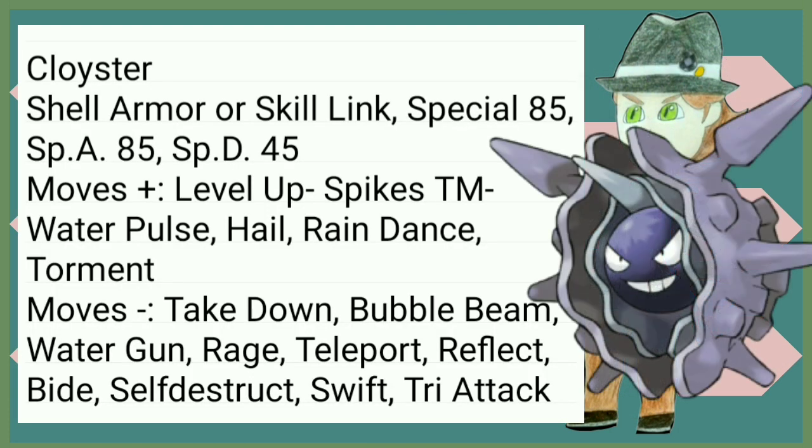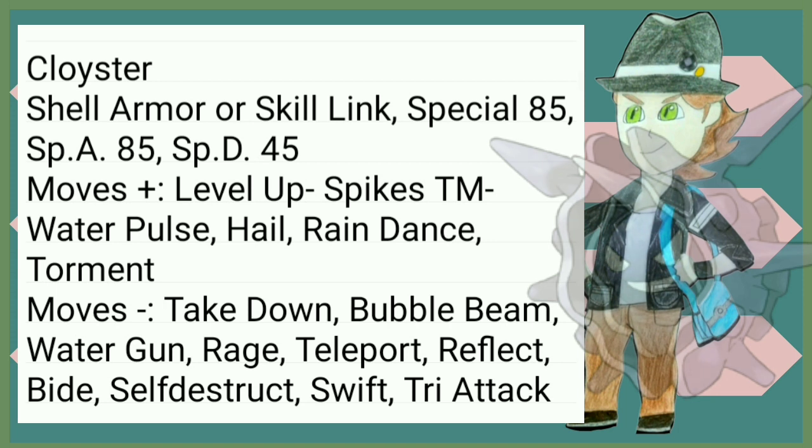For losing 40 points of Special Defense, Cloyster gets Shell Armor — pretty good ability — and Skill Link, which isn't really going to help a lot but it's really nice to have. Also Spikes and Rain Dance if it wants to play sort of defensively, not that that would really be the optimal strategy in a playthrough.